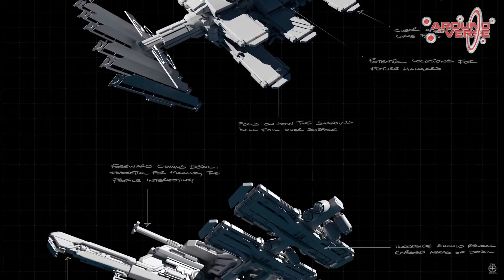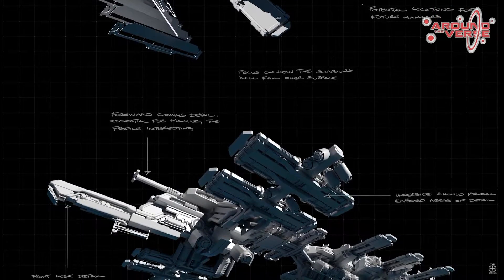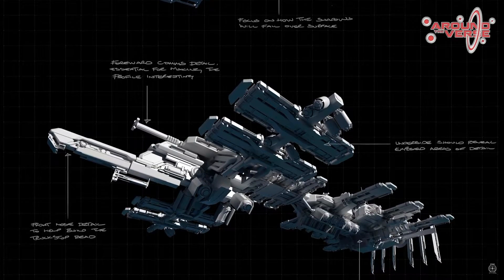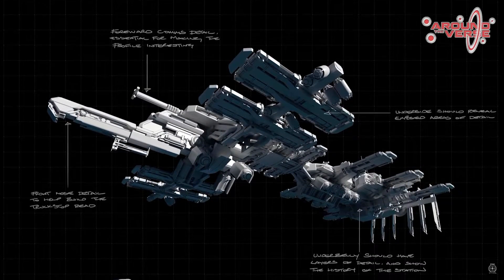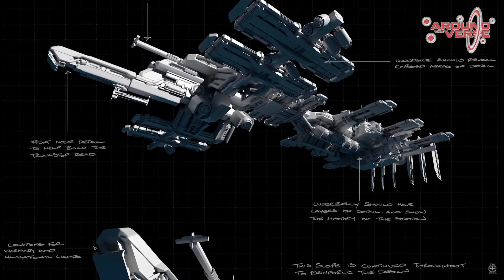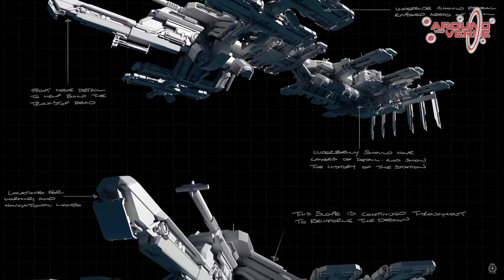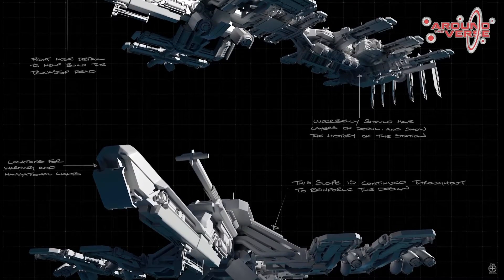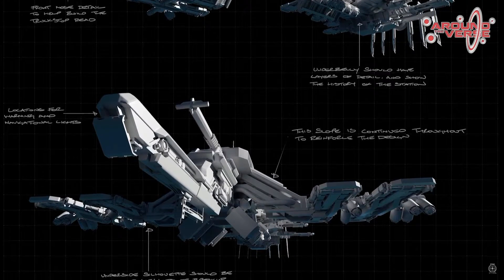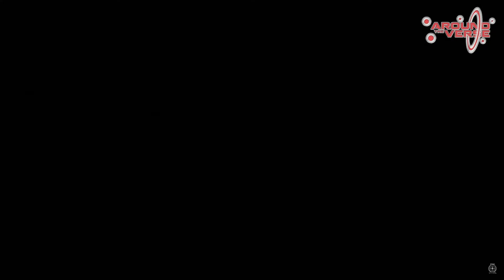Moving on — Star Citizen is going to bring a really good sense of universal immersion. From the outside of the space station you can see they're taking everything into account, including seal-outs — so when you rock up you can really see and feel the space station. It needs to actually fit in the place it's located: is it a cargo hub, a security port? There are a lot of different factors that went into building these space stations.